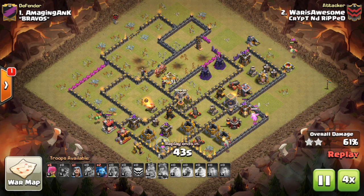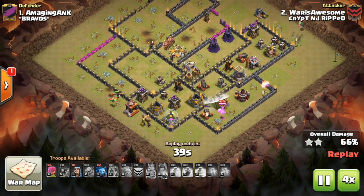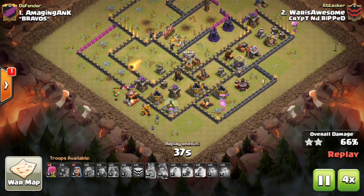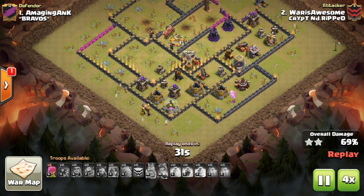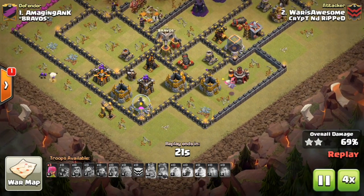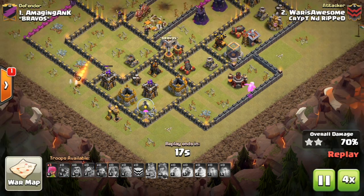To recap how you can 2-star a Town Hall 10 as a Town Hall 9: basically just use Valkyries and Rage to get to that Town Hall, or any way you can to take care of it — just do whatever it takes. Then bring some extra troops like Baby Dragons, Minions, or Archers to pick off buildings for the extra percentage. I'm not saying it's going to work every time, because obviously a Town Hall 9 vs Town Hall 10, you're not supposed to win that, but if you can, it will easily be the most heroic attack.